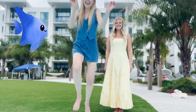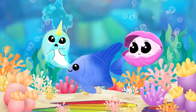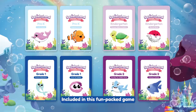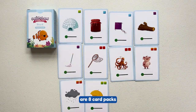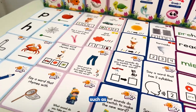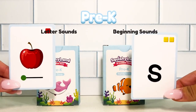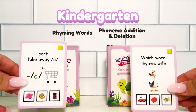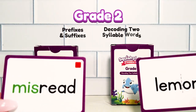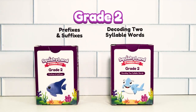Let's dive into Squishyland! Included in this fun pack game are eight card packs that teach all your reading skills from Pre-K to Grade 2, such as letter sounds and beginning sounds, rhyming words and phoneme addition and deletion, name manipulation and counting syllables, prefixes and suffixes, and decoding two-syllable words.